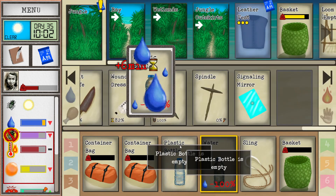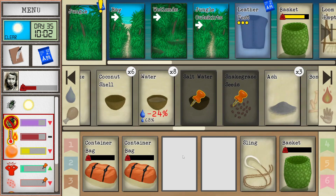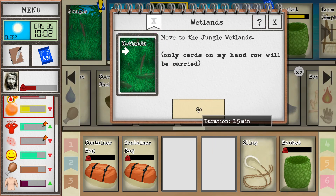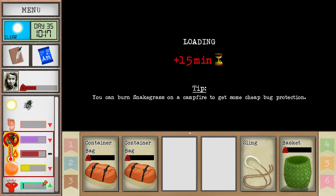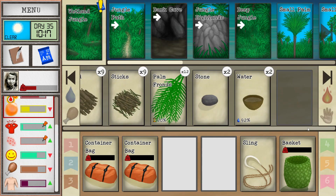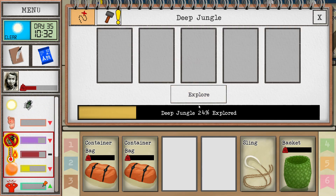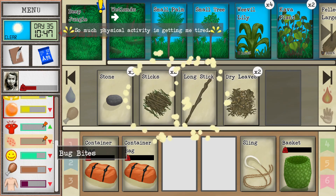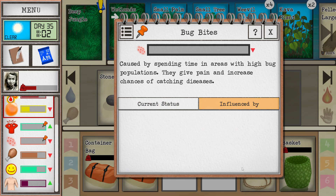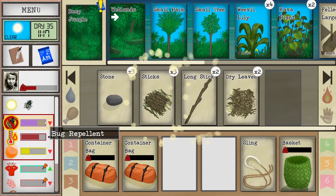Do I even care about these anymore? I didn't refill my water supplies when it was raining. Still going down though, so that's good. Let's go explore some more. The bug bites will be going up, that's for sure. So I have to be mindful of that. They're actually going down - really? Deep jungle doesn't have bugs? I think we have bug repellent on - okay, never mind. We fixed the problem before it even began.